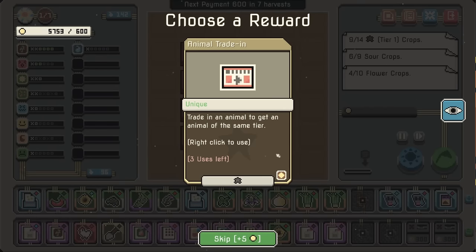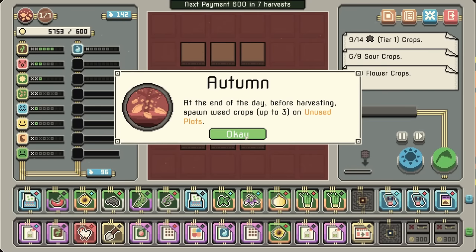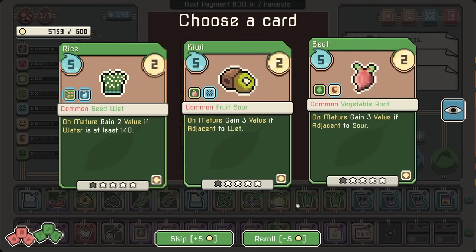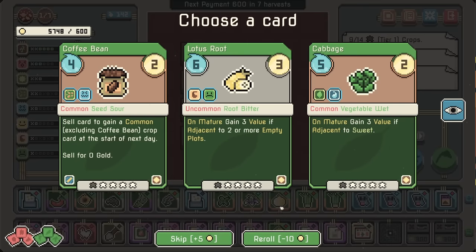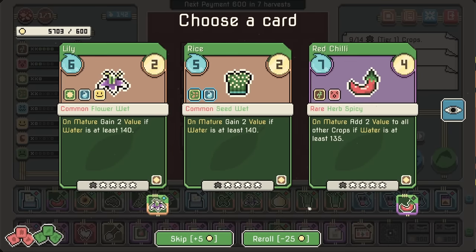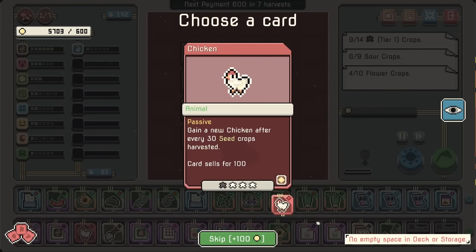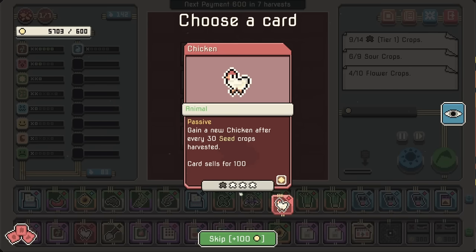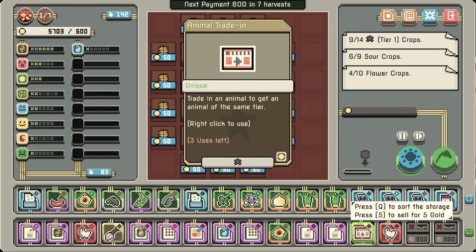Put an animal to get an animal of the same tier. End of the day before harvesting, spawn weed crops — so we don't care about that. I could just re-roll relentlessly. Well, there's our red chili. 2 value to all crops if water is at least 135 — that shouldn't be a problem. Gain another chicken. Frankly, I don't know how useful that is.